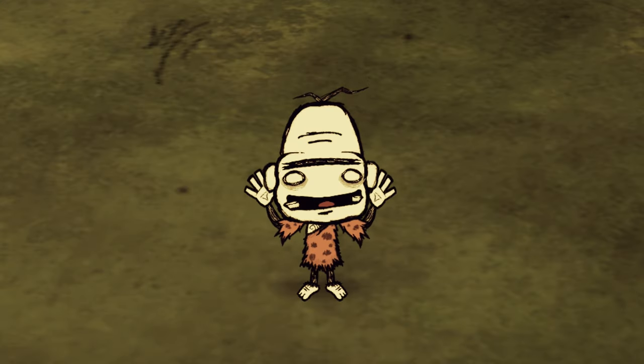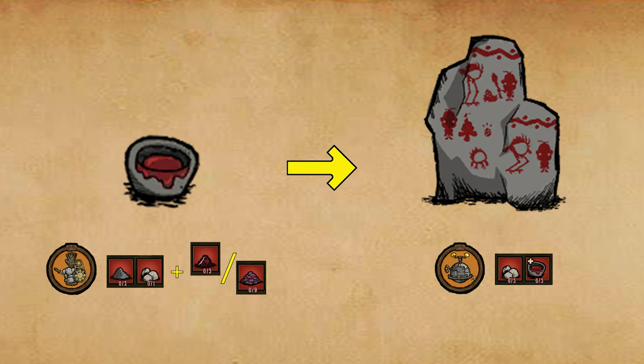Drock is an artist. He can craft dye, which can be combined with rocks to create decorative rock paintings.